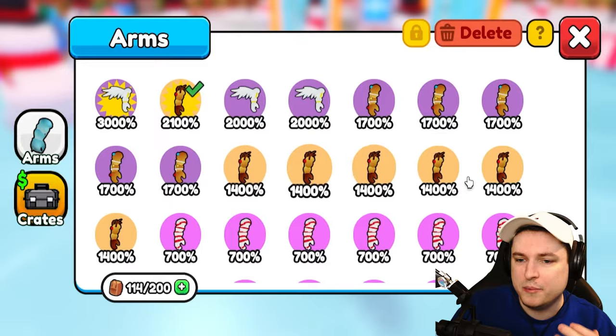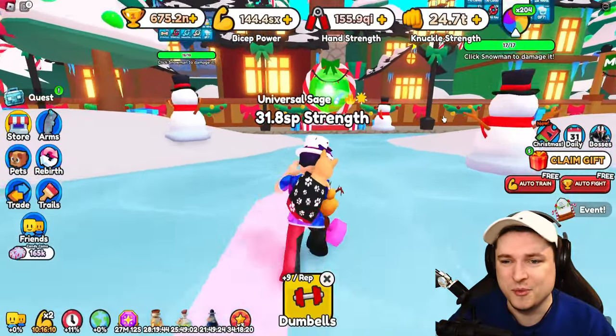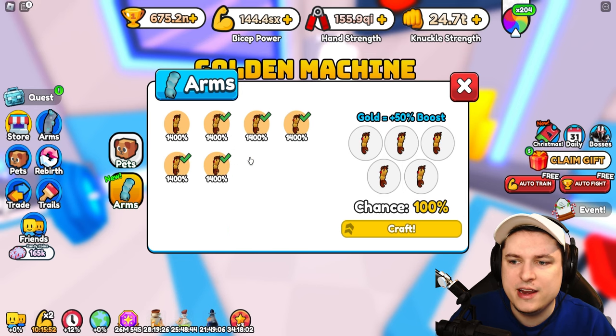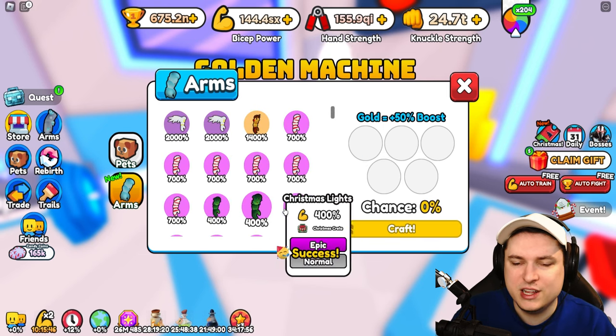I want to YOLO them and see if we can turn them into some golden ones. The golden machine — my favorite. Let's go ahead and see what we're gonna get. We're gonna turn the reindeer arm — a 20% chance. We're also gonna make the gingerbread — boom, 100% there.